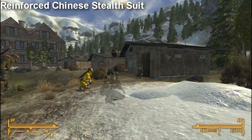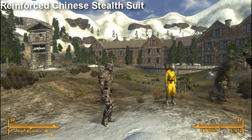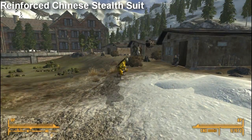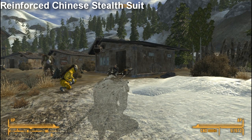Next, we have the Chinese Armor suit. Dude, this is like the coolest thing ever. It goes stealth when you crouch. It's similar to the Black Ops Recon, Advanced Black Ops Recon suit, which I'll get to towards the end.